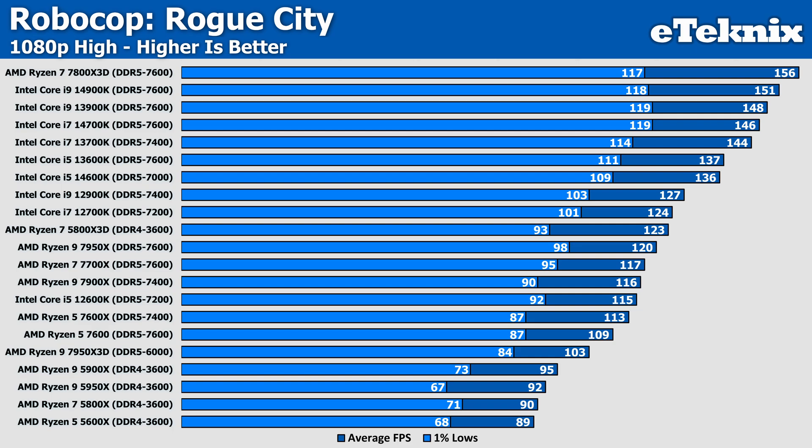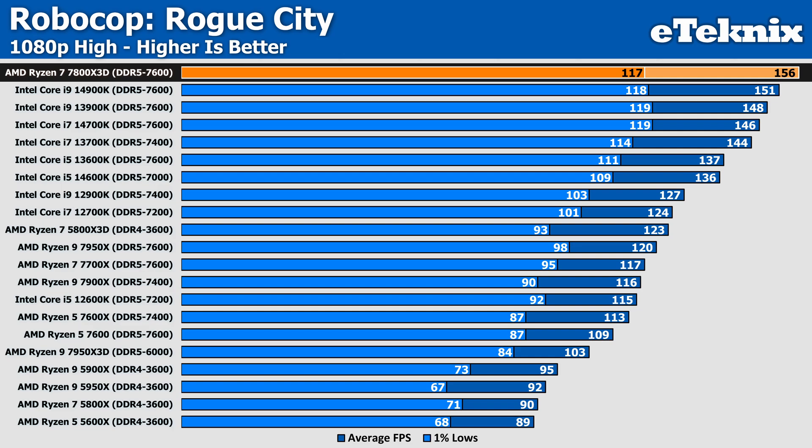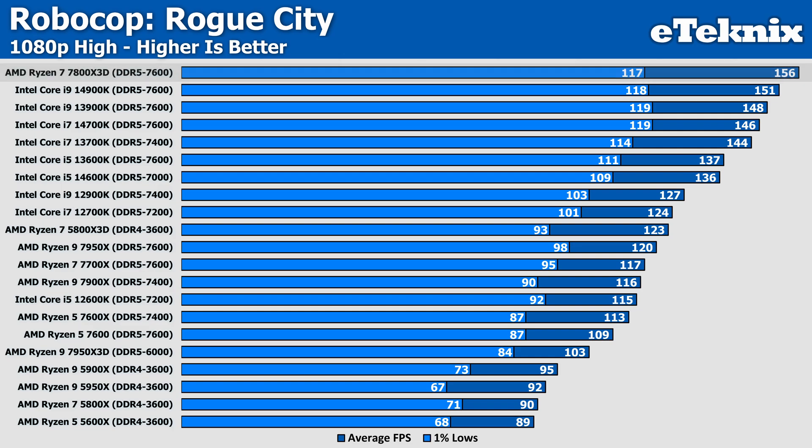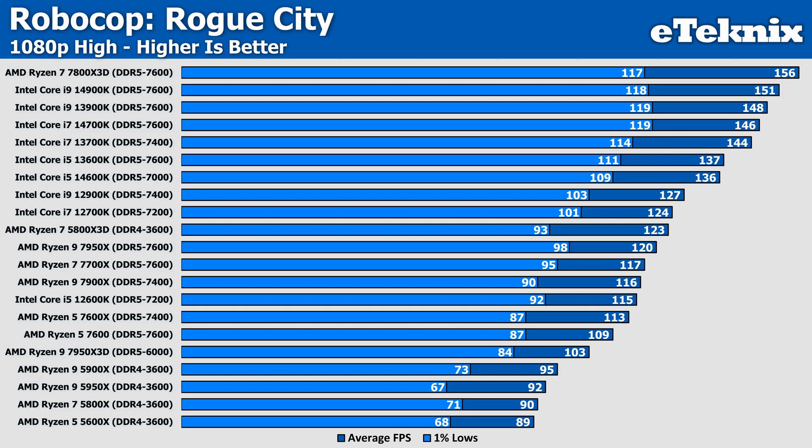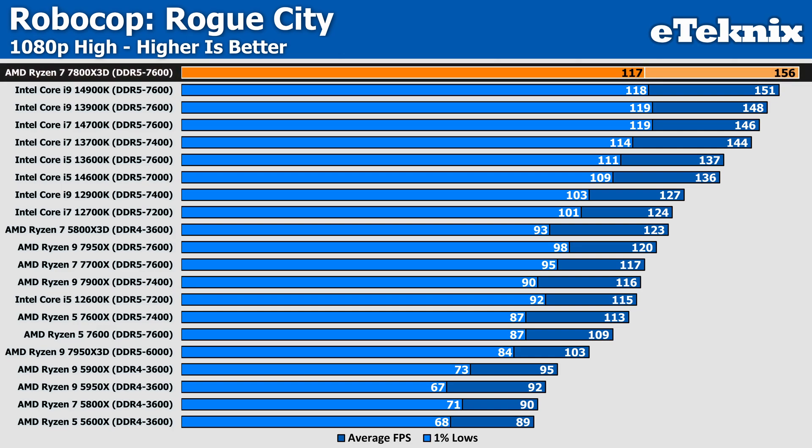At 1080p on the High preset, there really isn't much going on in comparison to Medium, with only small dips in performance going from one quality setting to the next. The 7800X 3D still tops the results but only sees a 5% decrease in frame rate going from Medium, so you may as well crank the quality up as you're still well above playable. The i9-14900K comes in with an identical average from Medium to High at 151 FPS, showing we are somewhat CPU limited, with the 3D V-Cache on the 7800X 3D making the only slight difference.